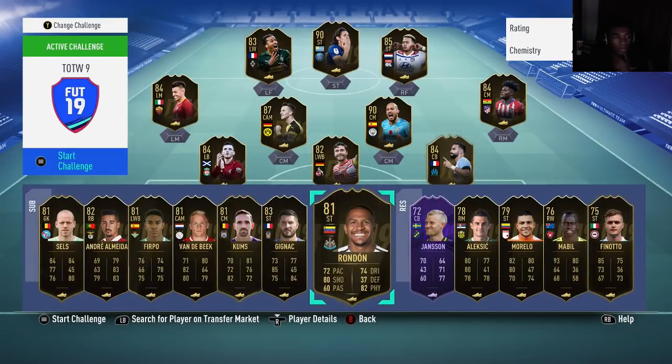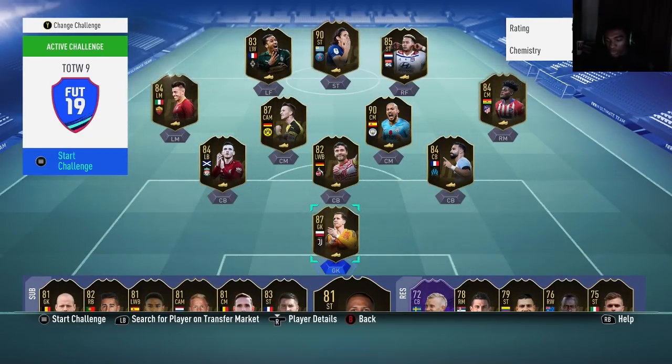Let's get into the video. We're going to talk about the best cards from this Team of the Week to snipe and invest in. First, we're going to go to Futbin and go over all the inform prices. Futbin is like a FIFA database where you can see all players and their live prices. Go to Players in the top left, then New Players to see all the new inform prices.